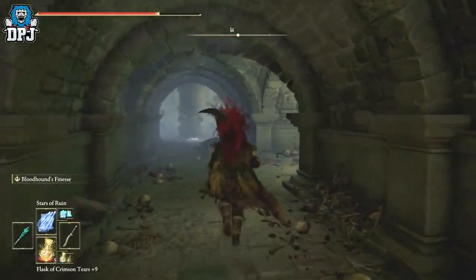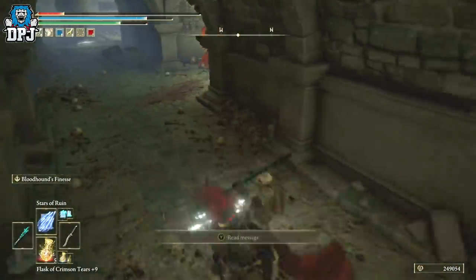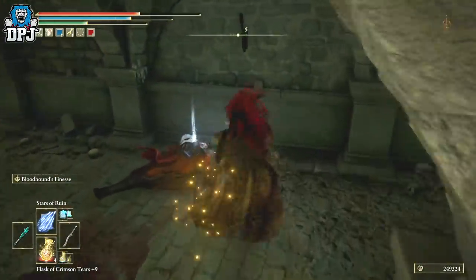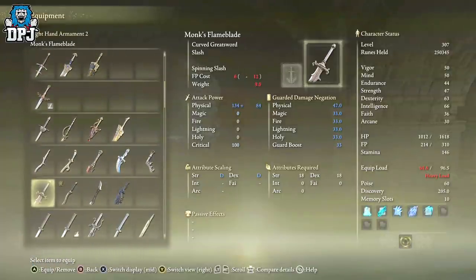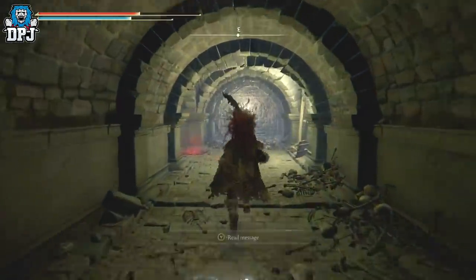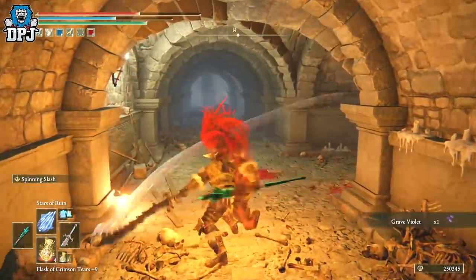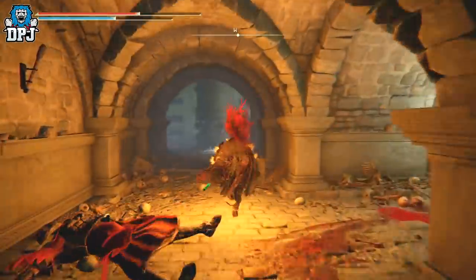Just down here on your right-hand side there's going to be another Flame Monk — this guy actually has a great sword he can drop. He hits hard. I farmed him for about half an hour trying to get it because of how hard it hits. His weapon is called the Monk's Flame Blade. It's got a nice spinning attack — decent kit. It doesn't drop from normal Flame Monks; it's only from this specific guy, which is why a lot of people have been looking for it.